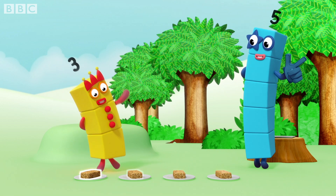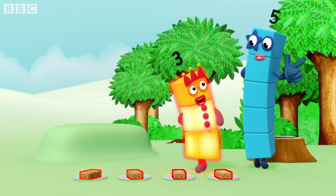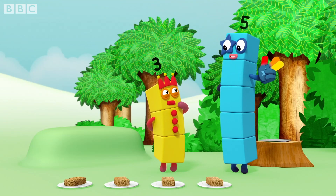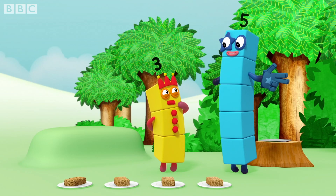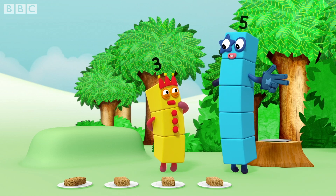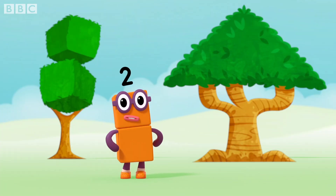One, two, three, four. Three flapjacks. Oh, we've been here before. Rule three. The last number is how many. When you reach the last thing to count, the last number you say tells you how many there are. I'll always be your friend.